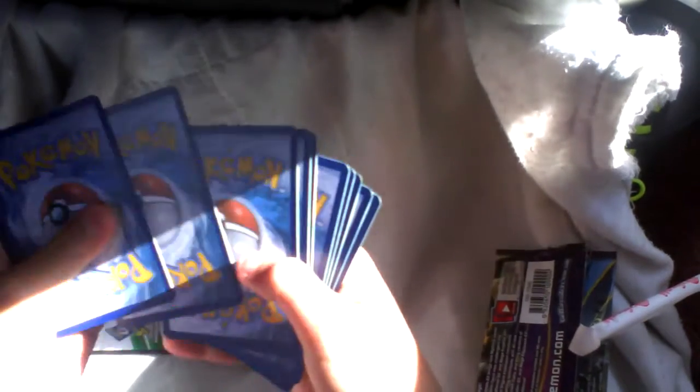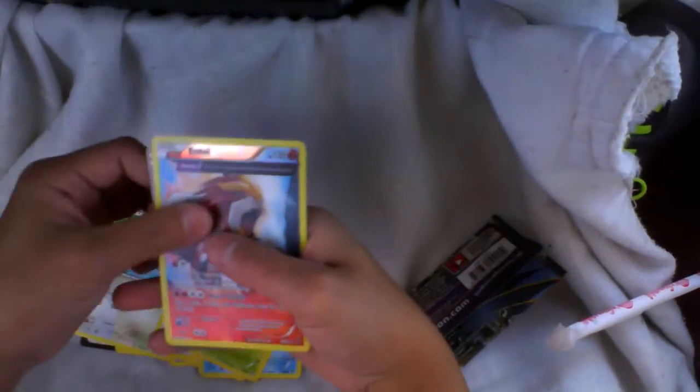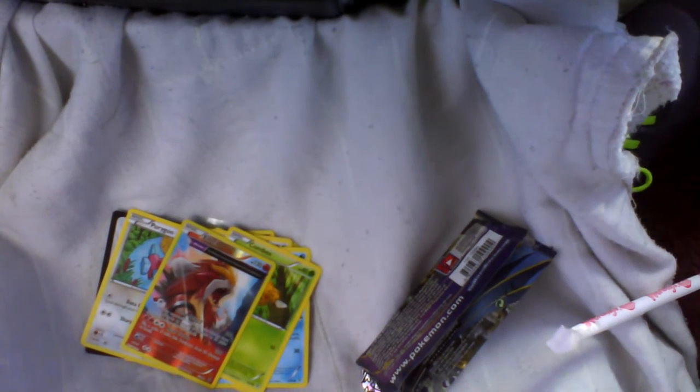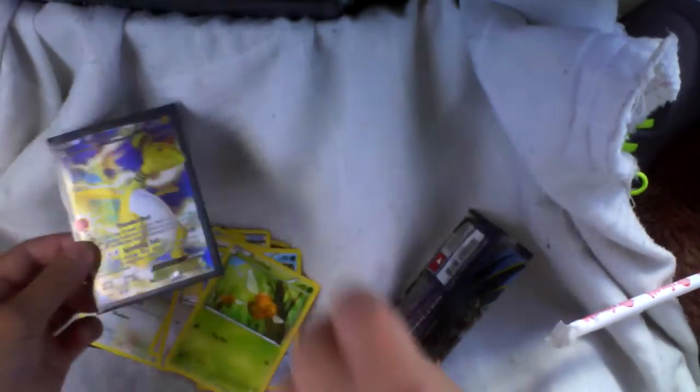Let's show them. Put them in front and let's see what we get. I can see something. Inti, and it's Ampharos, and we got an Ampharos EX, a full art. Get an Ampharos. You also got this sexy.